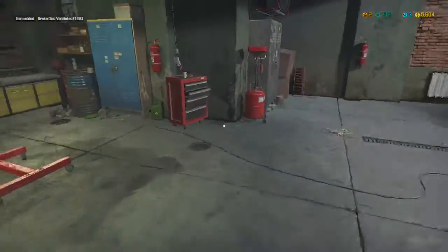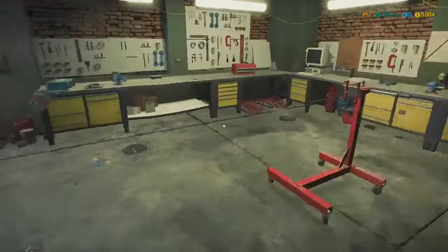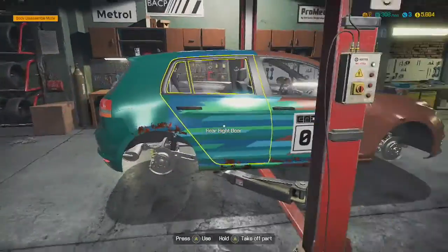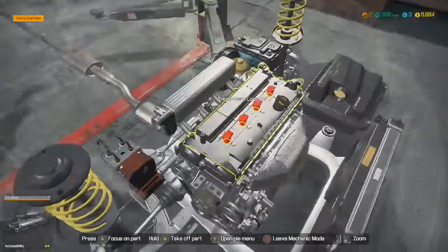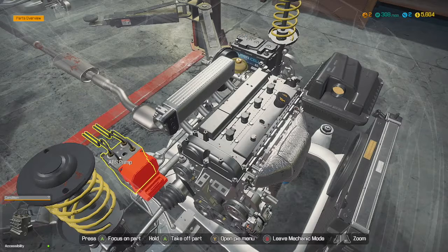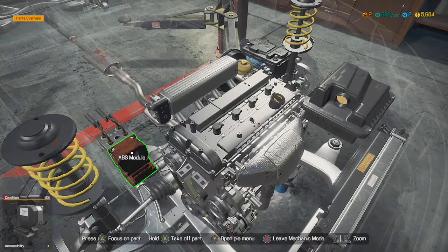All right, let's do a little trivia — does anybody know where the ABS module is? Put it in the comments below where you think it is and we shall see who is right and who's wrong. So the ABS module is under the hood, and it's a weird-looking part. Right here — it's connected to these weird lines. This controls your brakes so they don't lock up; it sends jolts of pressure through these lines. If this is bad, your wheels will lock up. So let's take this off.